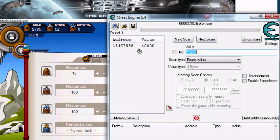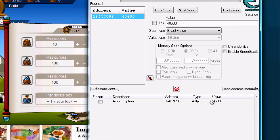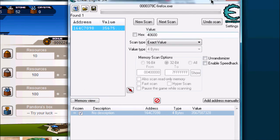Now double click on that value in the address list. Then double click on the value of it. Make sure you check the Frozen box first, just in case. Double click that and make sure you enter a number that is divisible by 8. Usually anything over a million is good — if you just do a 1 and a bunch of zeros, because that's always divisible by 8. But don't do something like 6, because it'll mess up your game.